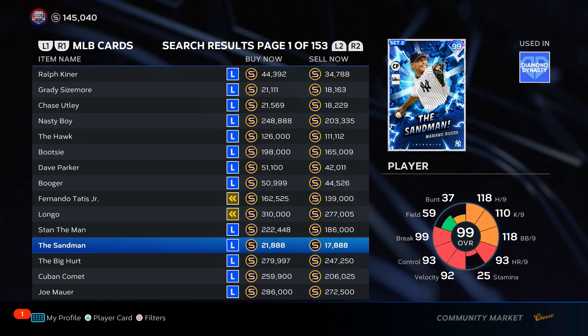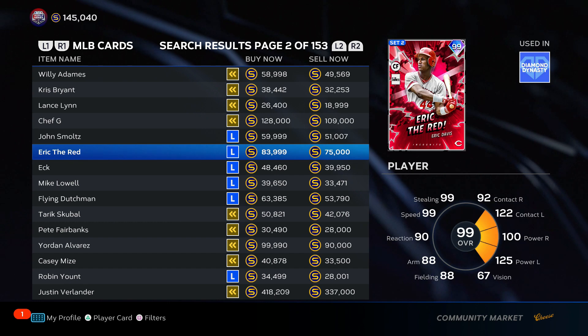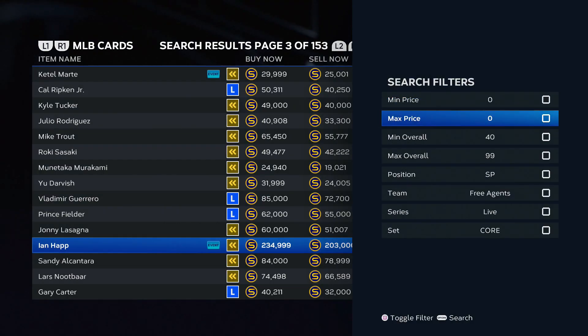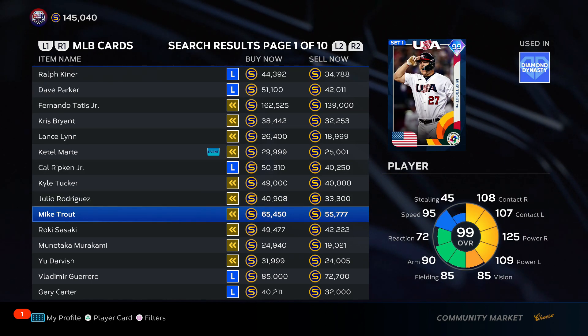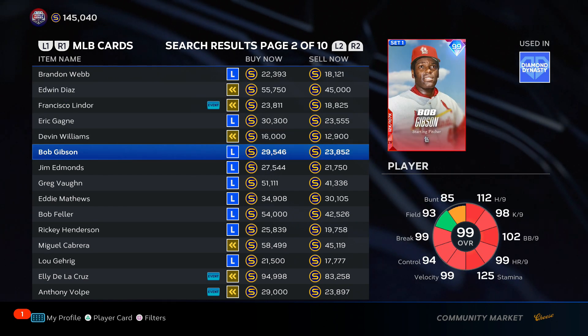You could probably do this with Mariano Rivera, but all these set two cards will go back up in price. Once the season one cards are no longer usable, there's a pretty high chance they're going to be back up to the same prices that the set one bosses were. Let's look at the set one bosses and their trends — Devin Williams, don't look at him, but Bob Gibson.